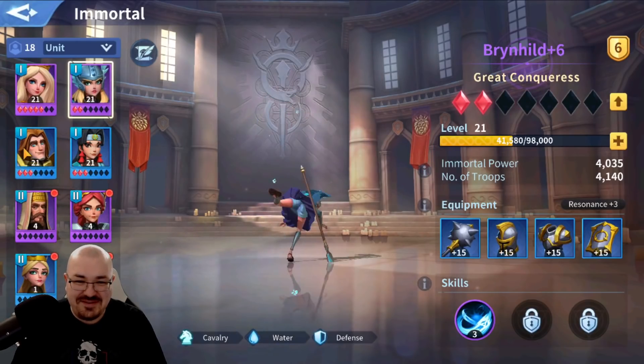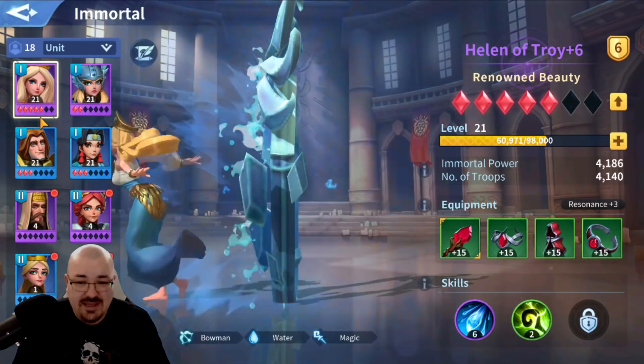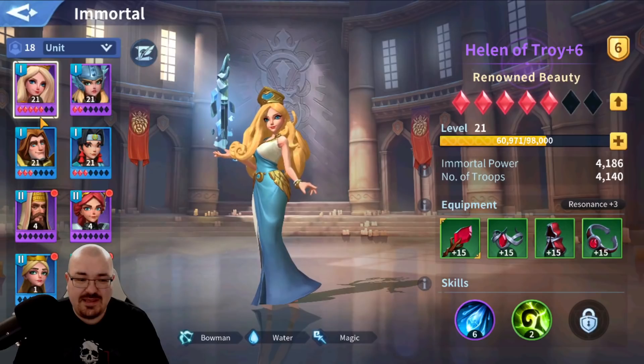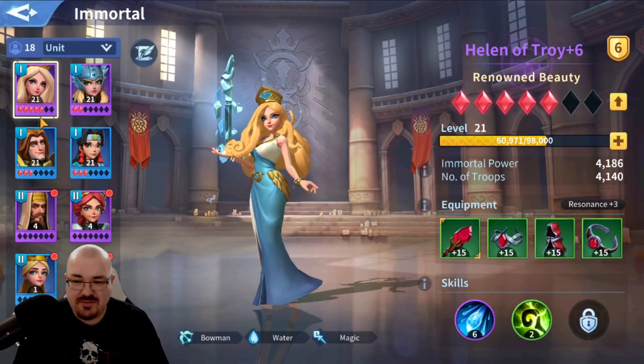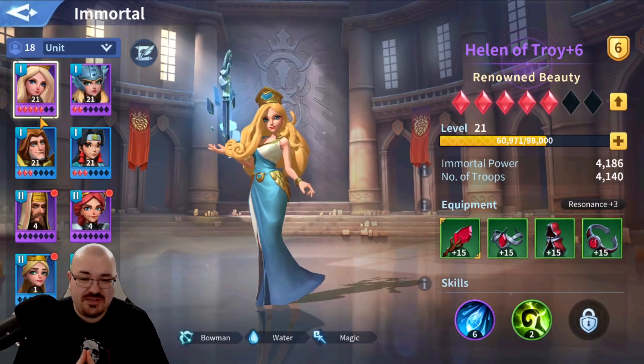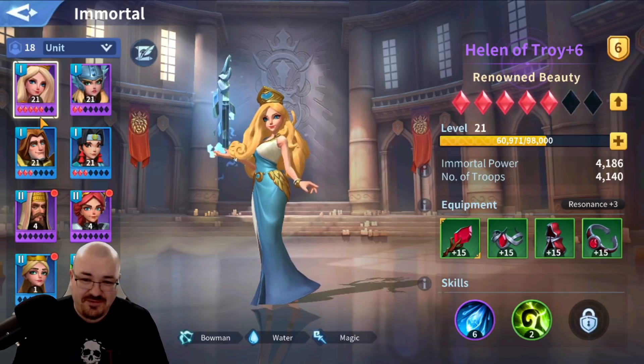I hope you enjoyed this video. At least now you know that you can get the orange commanders and the epic immortals from doing 10-pulls. Until next time, this is Legend Ronnie signing off — peace out, and take care. See you in the next one and stay safe out there, my friends.